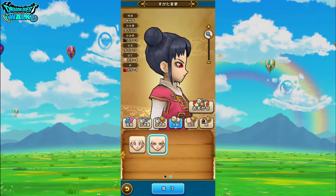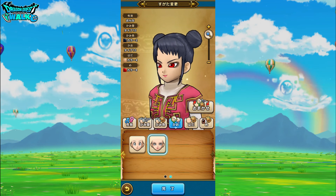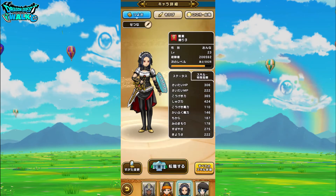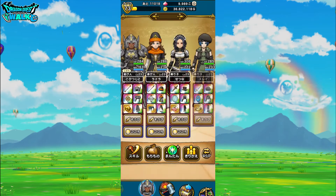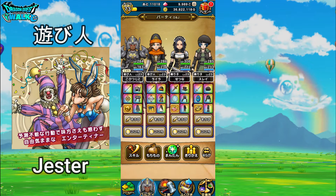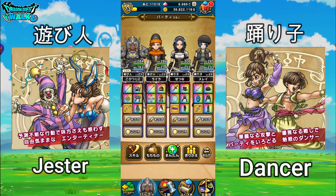So probably I will play around with this a bit later. Going back to our party page, you're going to notice that if you look at my professions — the classes for these characters — I have two Asobinins, so two jesters, and two Odorikos, so two dancers.